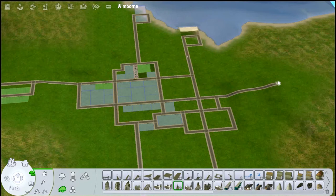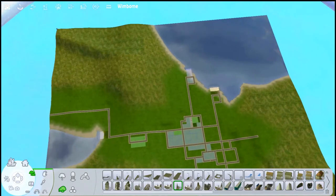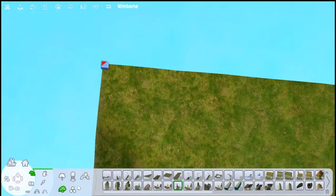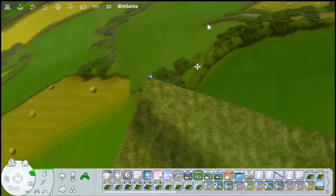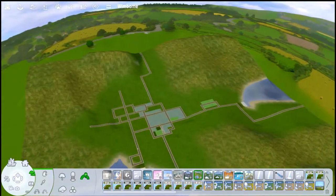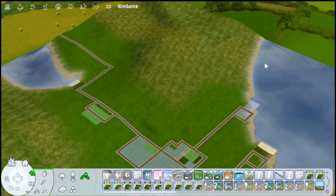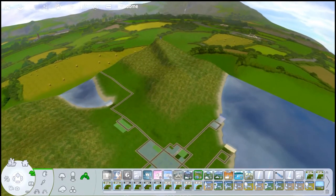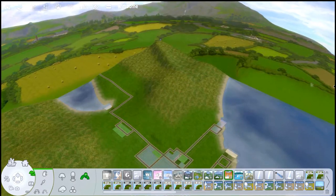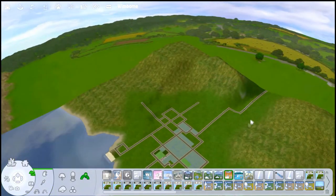I do want to add a cemetery because I like having hoods where, if a sim dies, I can move their gravestone there. I'm thinking of adding the cemetery somewhere here. I'm also going to add a skyline — a horizon line. I was trying to find terrain skylines; if anyone knows of any, please let me know. I was looking for more season-enabled ones beyond those by Cheesecake Persona, whose skylines I do really love.